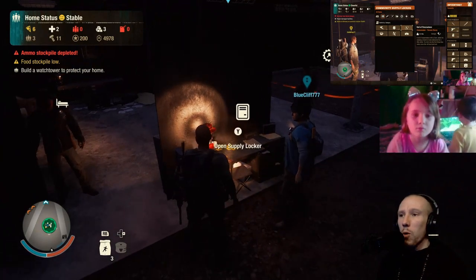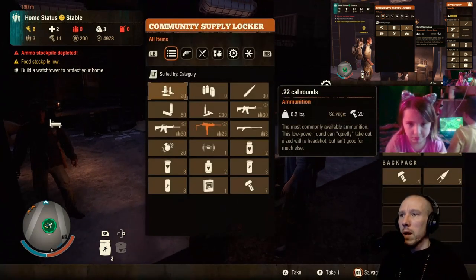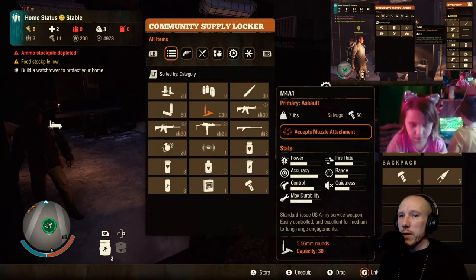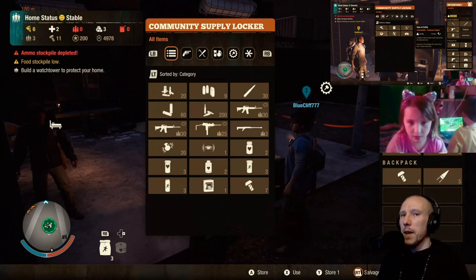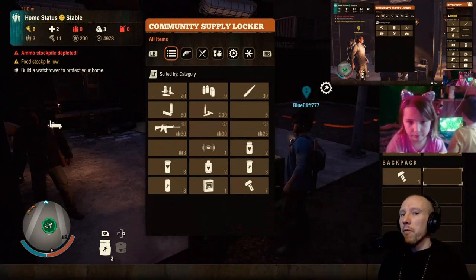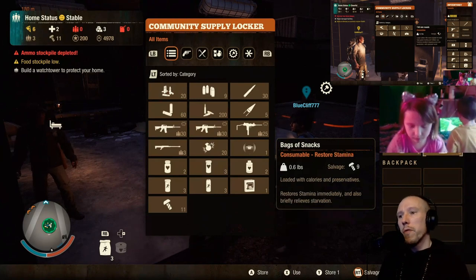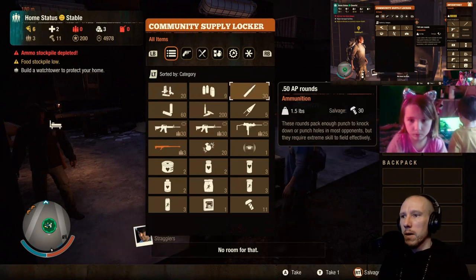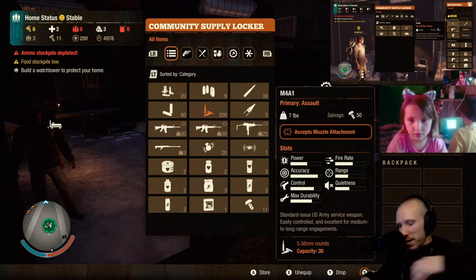Did you press yellow Y to open up the menu? Okay, so move all the way across to the right side of the screen where you've got your pockets, backpack, and gun, and get rid of everything out of your backpack - press green A on it to move it into the locker. Okay, I'll come and show you.